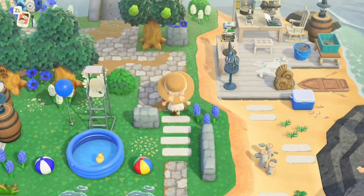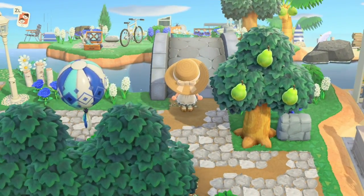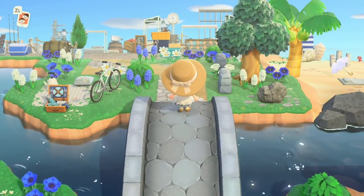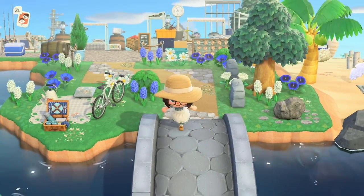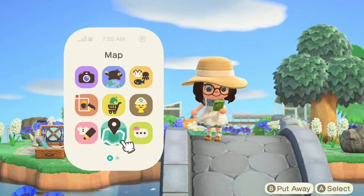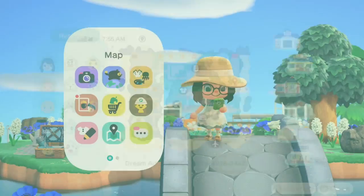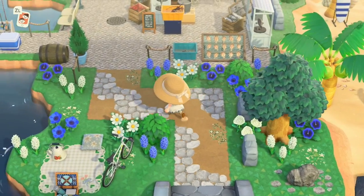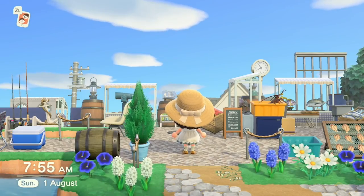Behind the fair area there are two ways to go. I'm going to go over the bridge to what is probably one of my favorite areas on the island. I've separated it off totally — you can see on the map there's a little island back here with a big block in the middle. This is the area I think of as the harbor.